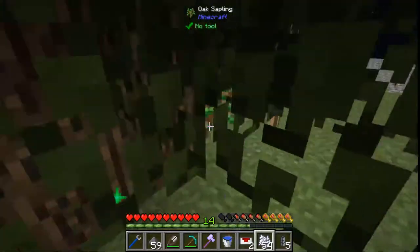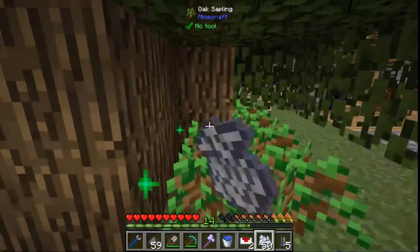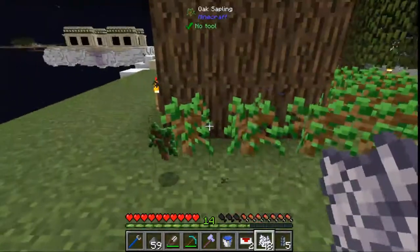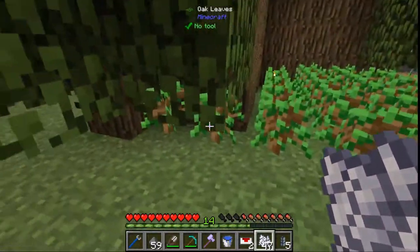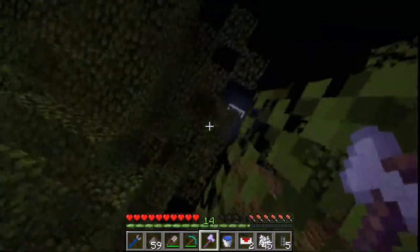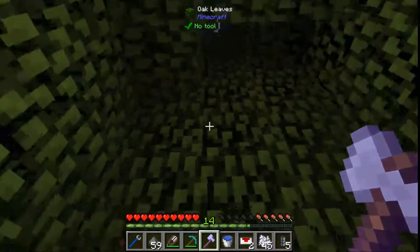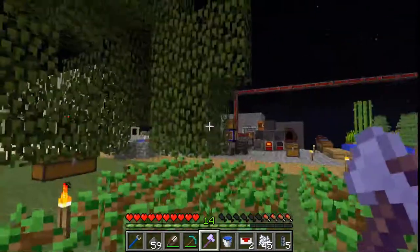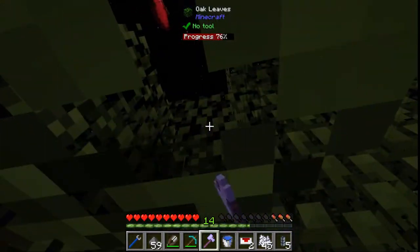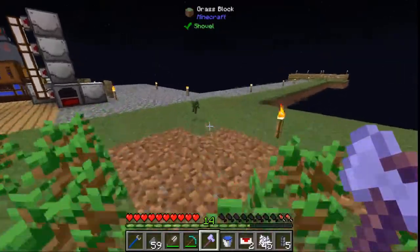We'll just grow the trees along the outside and then I will just vein mine them all. Grow some in — vein mine every once in a while to get what I need. That has to be a good start. Unbreakable tool — vein mine it away. And vein mine it away. All I have to keep watched is my hunger. Make sure there's no floating leaf balls, because that would be really annoying. I'll leave these for now — should be enough wood to last for a little bit.